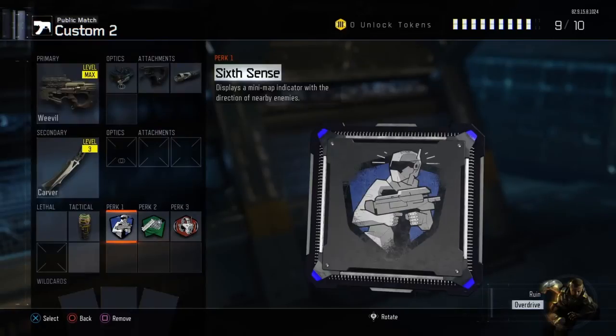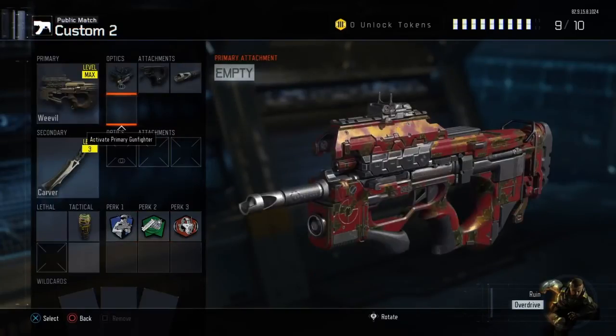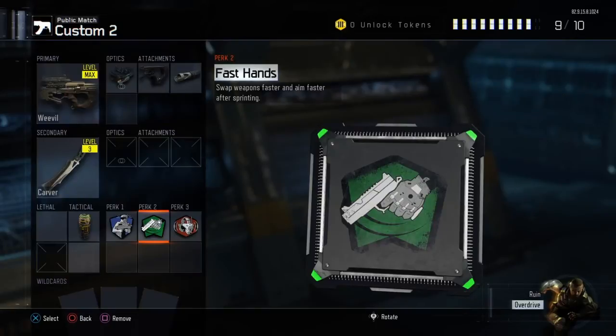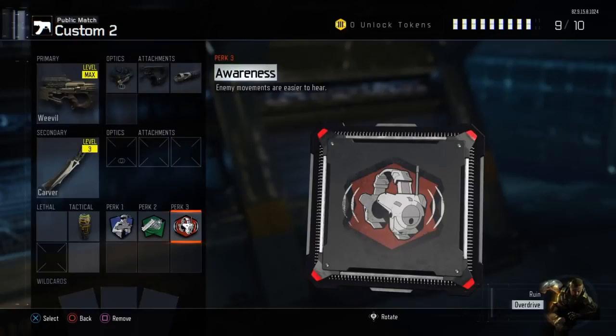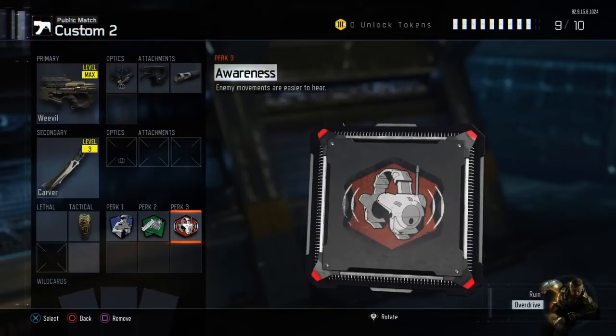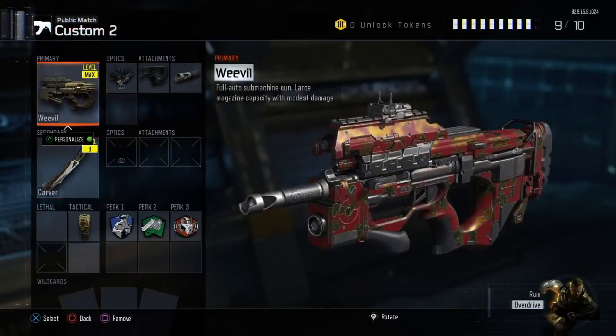Six Sense is pretty standard and straightforward. Fast Hands is next — if you're out of ammo and in enemy territory, you need to quickly switch to the Carver, and I really like that a lot. I also added Awareness: if you're in an area and can't hear anyone, this perk lets you hear enemies more loudly so you won't get surprised from behind. That's the full Weevil class setup.